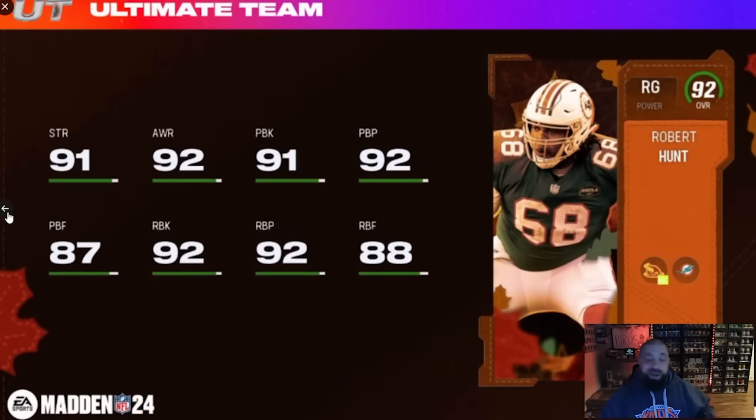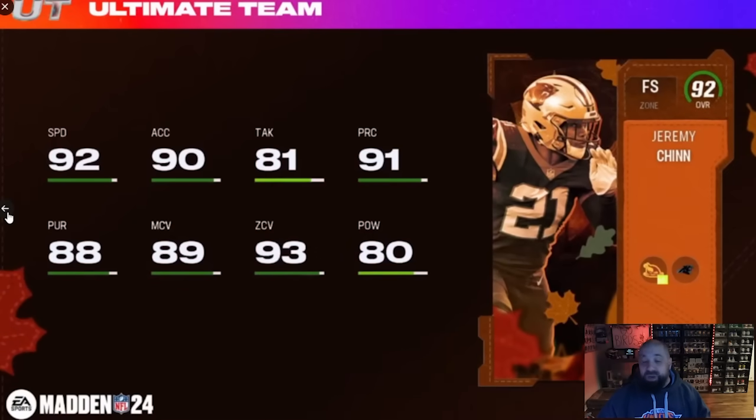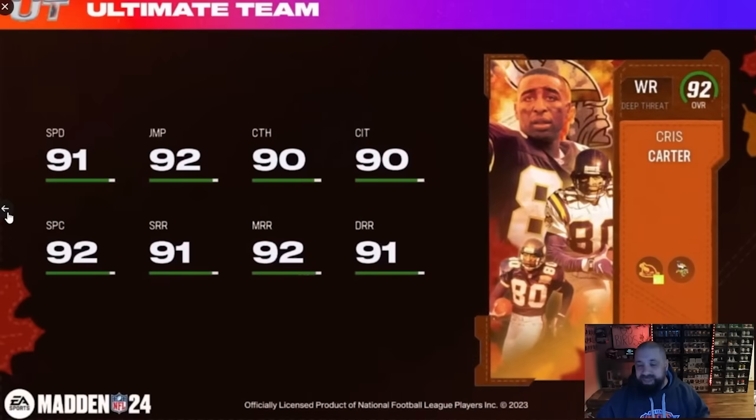Robert Hunt at right guard — always good to have offensive linemen, though I would have preferred some better 89 overall OL options. It is a boring position but it's a really good card. Jeremy Chin's cards are always very good in MUT: 92 speed, 89 man coverage, 93 zone, hit power not great but he's a ball hawk with good height and usually a solid user. I'll definitely be picking that card up tomorrow.